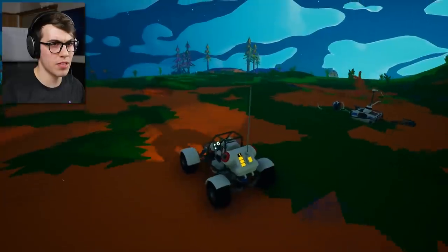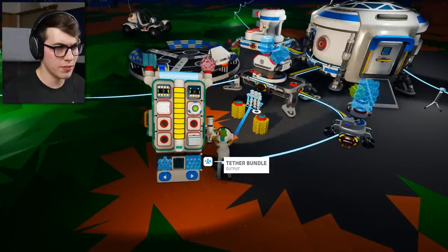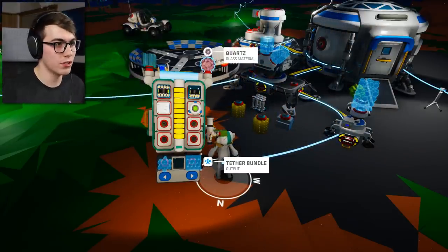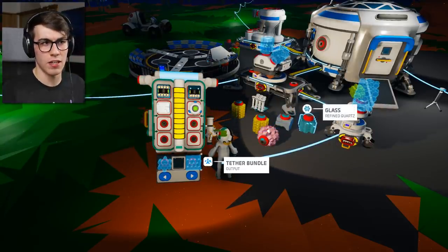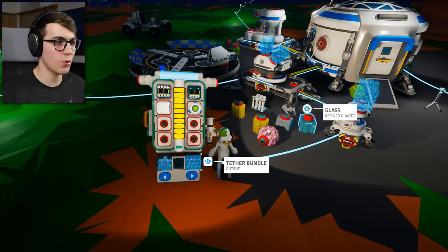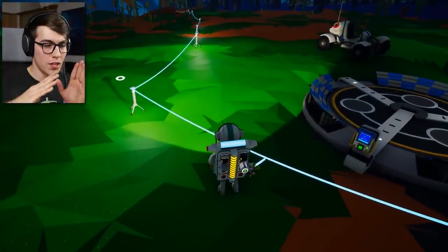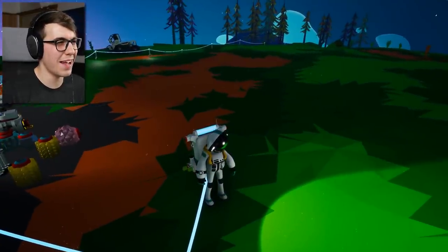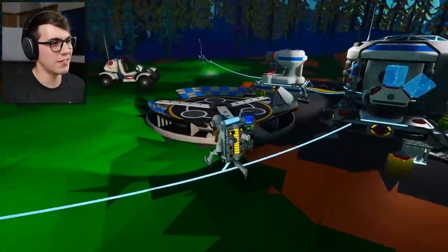I think my next goal should be to go get some more stuff, do a little bit of cave exploring, try and get some research. There's a lot more ways to get research in this than there were before — it was just putting things in the research chamber. But now you can find little bits and pieces everywhere, and also they got those research units. I wish I knew where any of my stuff was. I can't build a beacon because I don't have enough research.